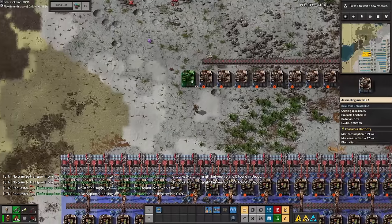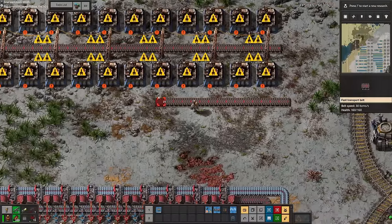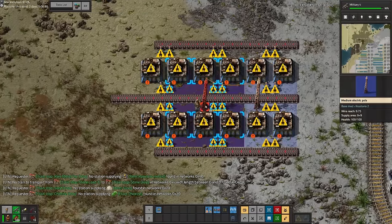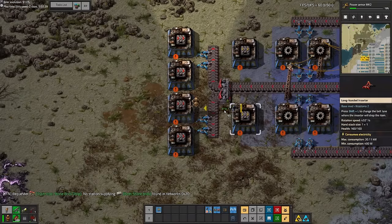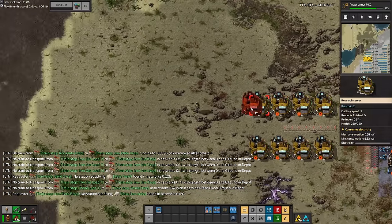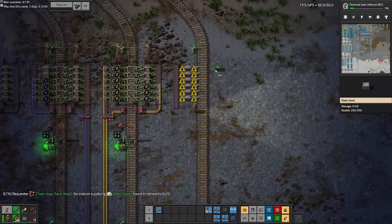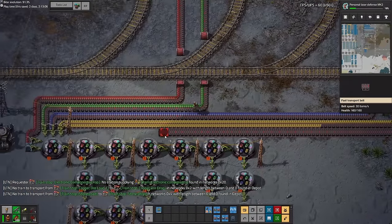The reason we needed so many electronic components was for the production tech card. These use productivity modules, and because we hadn't set up modules on their own I just placed a little stop to route them directly into the production science. The ratios were a little finicky because we needed to use red transport belts so I didn't use a blueprint and just built it on the go. Once I'd set up the train stops for production science, I brought it over to the labs, hooked it up, and got researching.